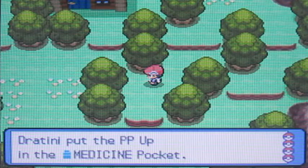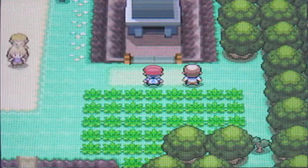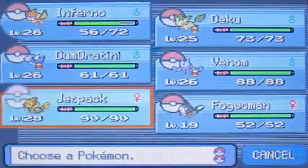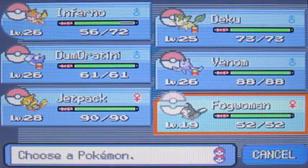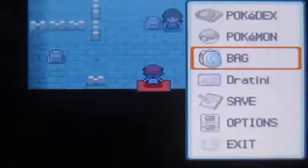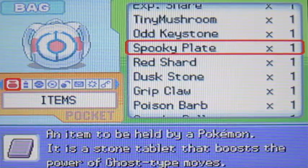I missed a Power-Up item back there — how did I miss that? So we're here at the Lost Tower. Before we head inside, I want to show you I have a Defog slave — I named her Fog Woman since she's a girl and pretty much grown up now. You don't have to come here in Platinum because it's not required, but in Diamond and Pearl you have to because you get Strength. In this game you can come here to fight trainers and get some awesome items.